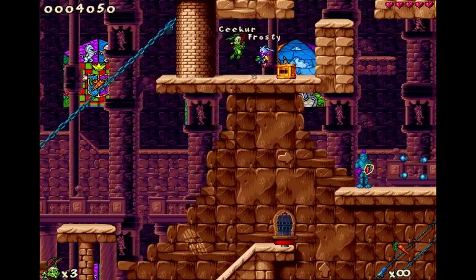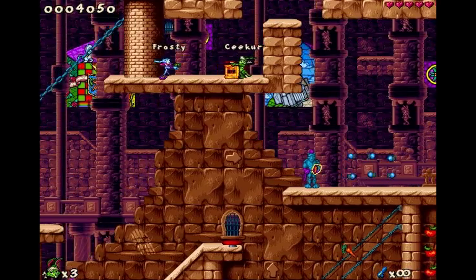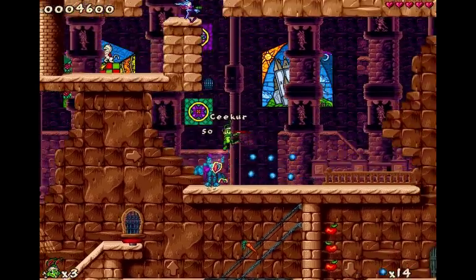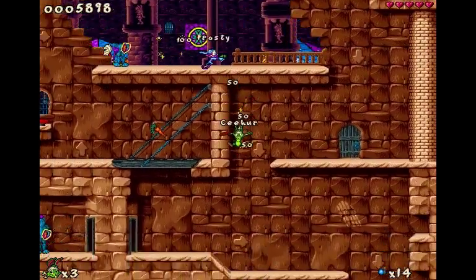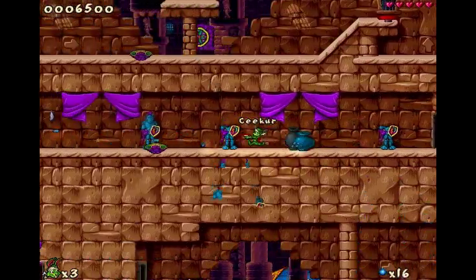Some of the things that are supposed to be solid aren't — like this bouncer box. Basically, pushable objects. Sometimes it can disappear for the other player, sometimes they don't, but it's alright.